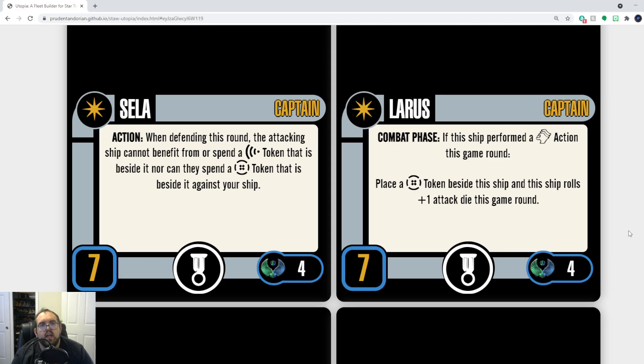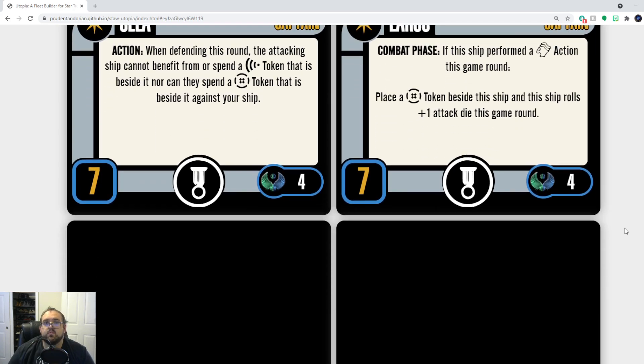Selah — this should not be an action. It should just be a static ability: ships can't scan or use battle station tokens against your ship, plain and simple. That's not an action anyone's ever going to take, but as a static ability she has some prowess as head of the Tal Shiar. Get rid of the action and she's good. Laris is fantastic, works exactly as he should — the perfect example of a great Romulan captain that everyone wants to run.